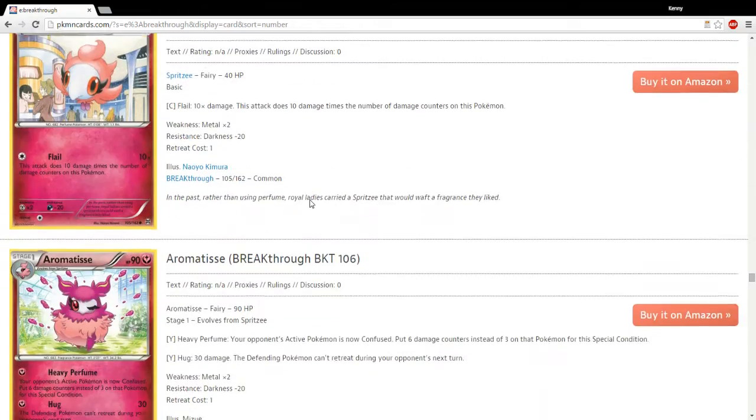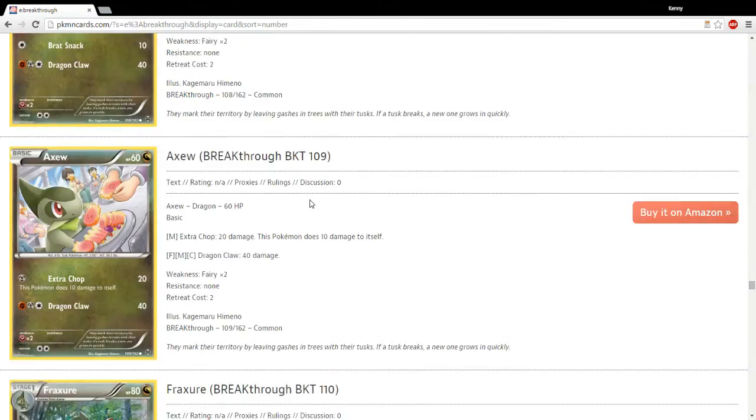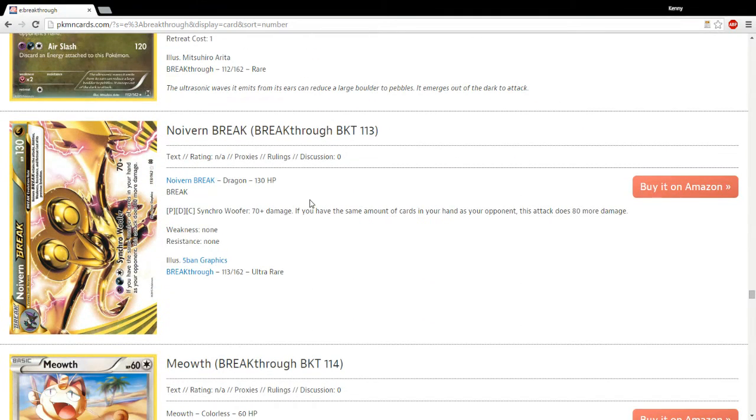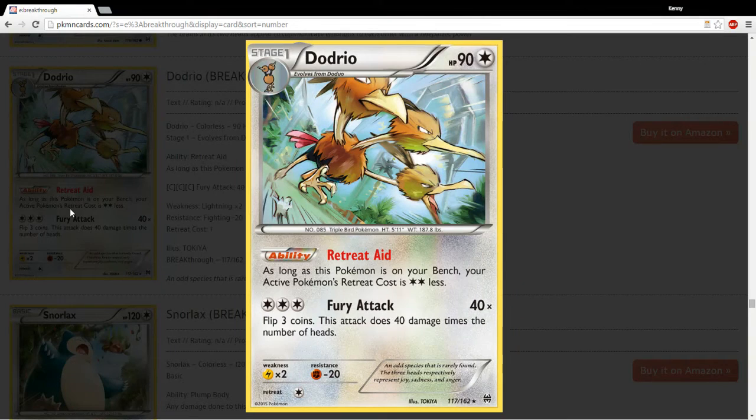Florges Break — like I said, not too much that's immediately powerful in this set. This set and Ancient Origins have had a few powerful, useful cards, but haven't really had the depth of other sets. This Dodrio is similar to a Dodrio from the HeartGold SoulSilver block — had the same exact ability. Definitely a possibility — Dodrio just needs to find a home. I think it's certainly powerful enough; if there's a deck that needs to be constantly retreating, I don't see any reason why Dodrio couldn't slot in just fine.